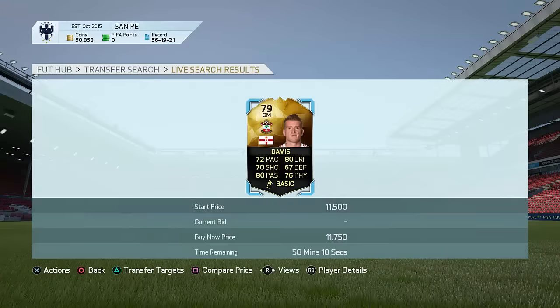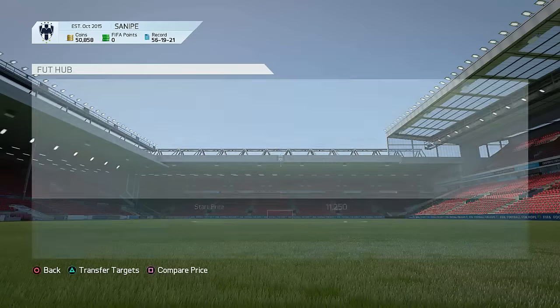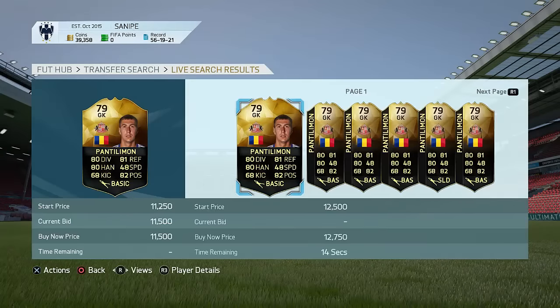Let's have a look at the BPL right now. What you want to go to is around 11,500 coins. I found an in-form Paltilemon for 11,500 coins — not a bad deal at all. I think he goes for around 12,750, so I can sell him on for some profit. Let's just have a look at the market — that's going to make me a little bit of profit, which is not too bad.